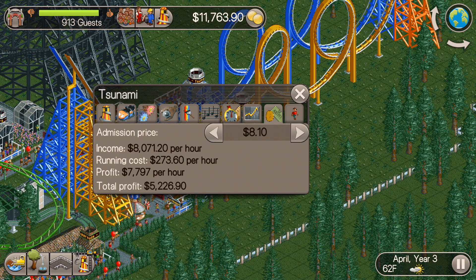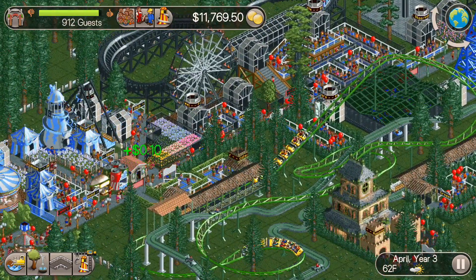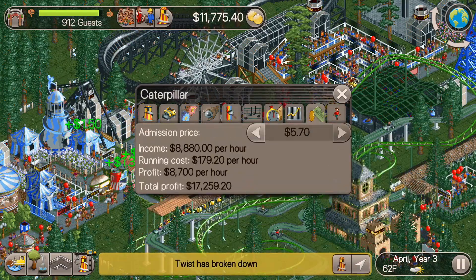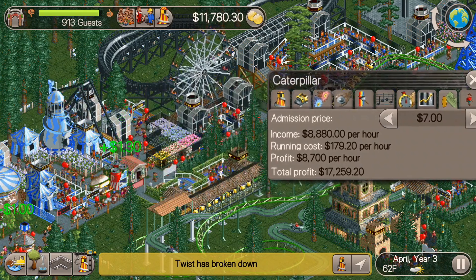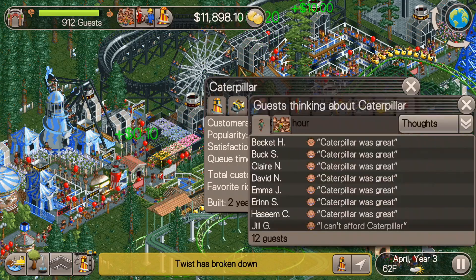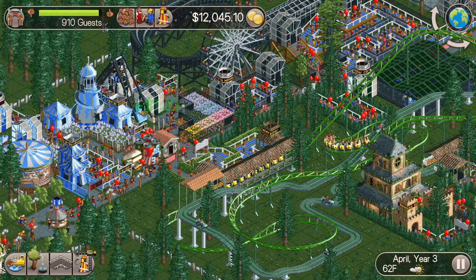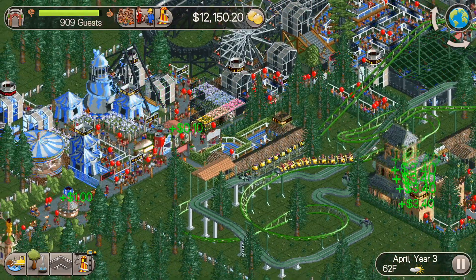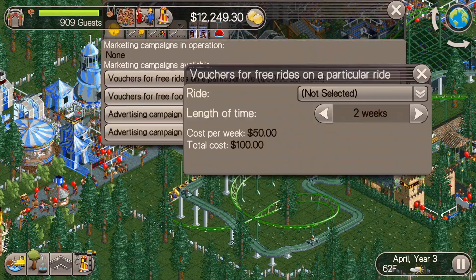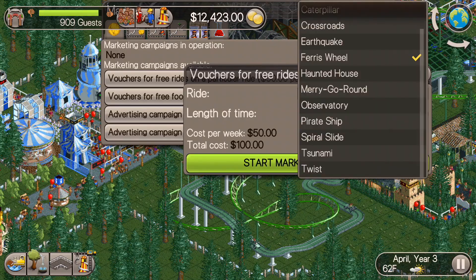I'll charge more than what I typically would because we just don't have the space. We don't have the space that we did in the original Million Dollar Mission where I could charge pretty much whatever I wanted because I was going to have 50 roller coasters in the park. We're going to have a lot less than that in this one, but like we did in the last one, we're going to try to build some smaller roller coasters — even though the first one we built was a pretty big wooden roller coaster.